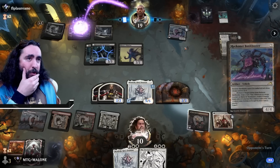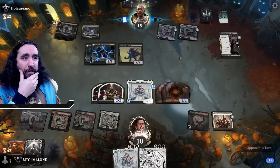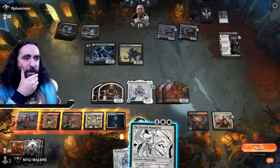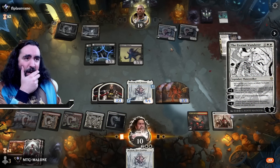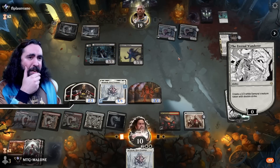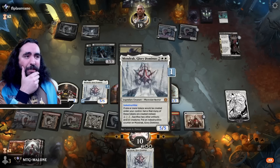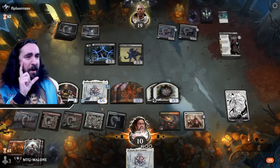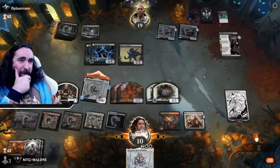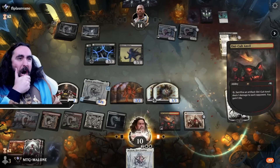Our Oni-Cult Anvil is still producing two tokens every single turn. They have card draw but I don't mind. They also stayed at daytime — oh freaking beautiful! We're now in the advantage slightly. Creating this Samurai — actually creating two of those with the Mondrak. Attacking with the Mondrak — we really persevered here. The double Samurai is just insanely good and we will even get two more out of these.